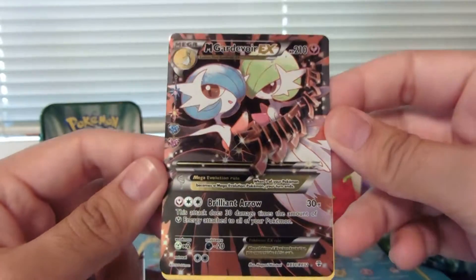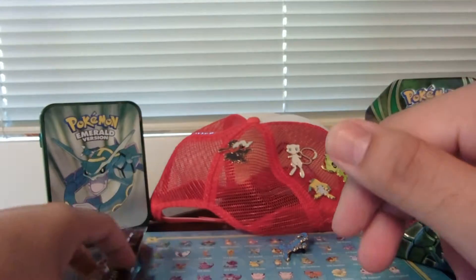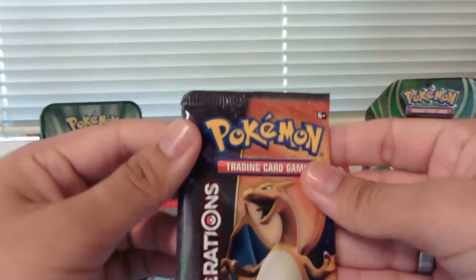There's a Mega Gardevoir EX — that's an awesome card. Let's go with the Charizard one next.